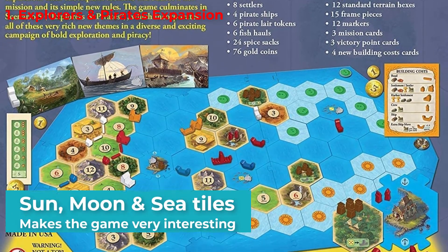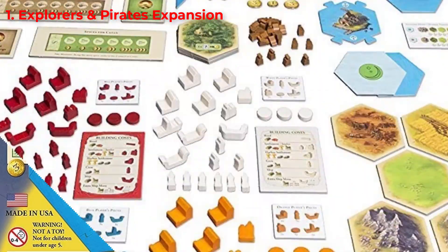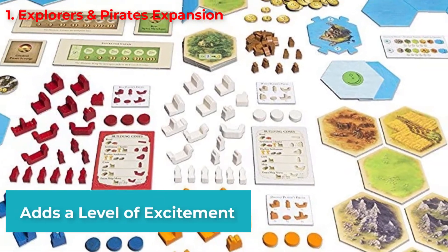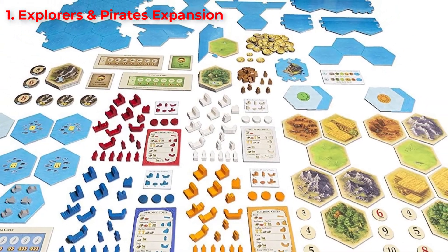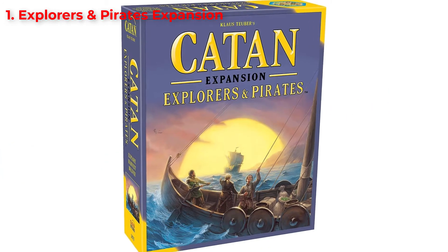Every time your ship comes across a sun or a moon tile, you flip it to reveal what it holds. This certainly adds a level of excitement to the game, because there could be anything on the tile — even just another blank sea tile. This expansion pack includes gold, which you earn as you reveal new island tiles.